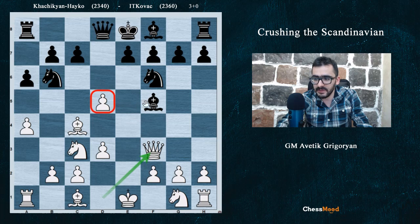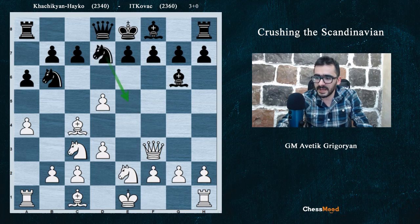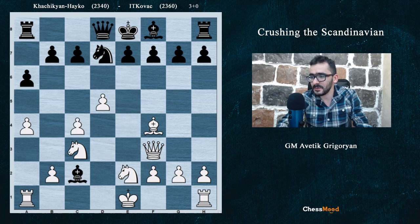A good move, defending the d5 pawn with tempo and attacking the f5 bishop. Bg6, Nge2, Nfd7, Bb5, Bf4. Hachiken is not allowing the opponent to do anything. Bf4, Nc4, dc4, Bc2.